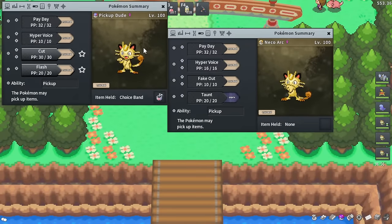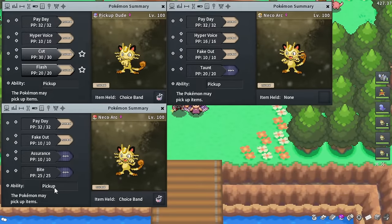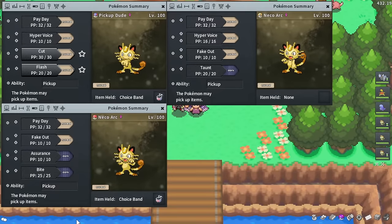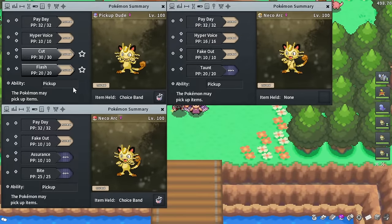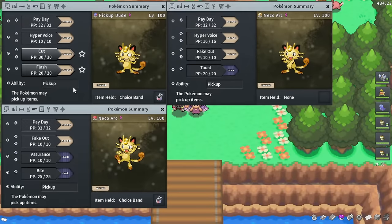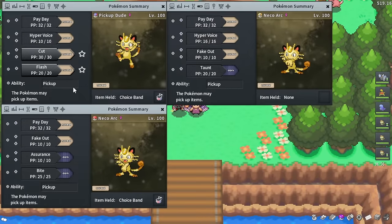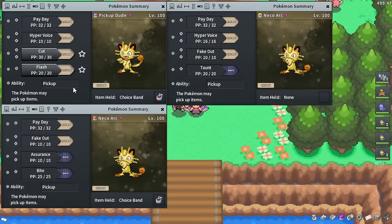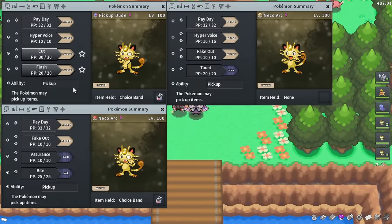Meowth is pretty much the best go-to option, though you could also do Munchlax. You really want Payday plus Pickup. This is wildly important and is why I don't use Payday Smeargle as much anymore. Now that the data has come out, Pickup is going to make you most of your money within the hour versus Payday alone. When doing Payday Pickup at Dragon Spiral Tower, you'll make around 120k Pokeyen per hour — a very brain-dead AFK method that also gives a chance at a Shiny Dratini.